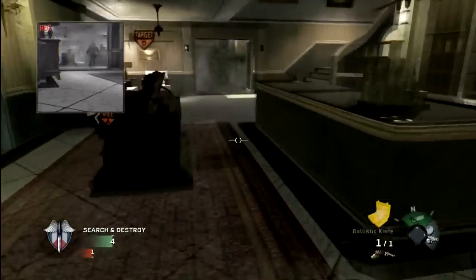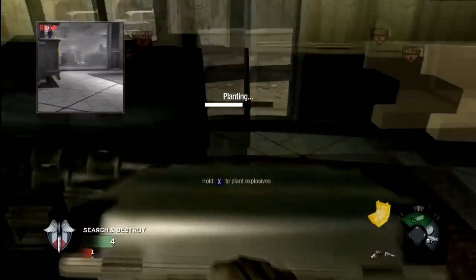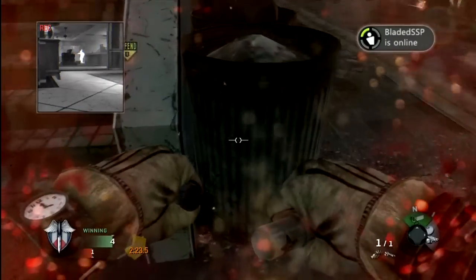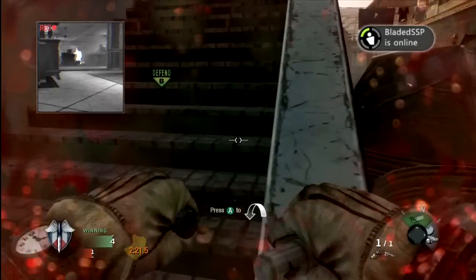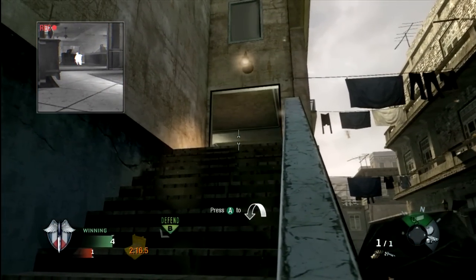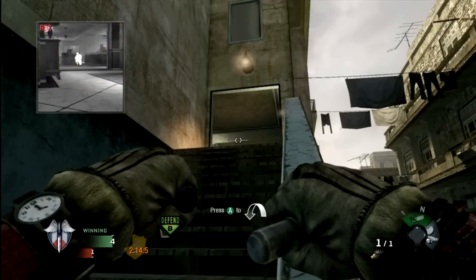Moving on to the B-bomb site, which is also pretty damn nice. You want to plant on this corner of the bomb — it's inside. Run up out over the stairs and out of this building. Don't dolphin dive and die like me. Push into this corner between the bin and the wall, kind of into it. Once you're in the corner, line your Tomahawk almost with the middle of the stairs.